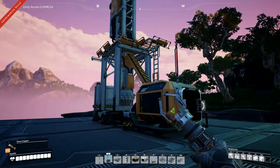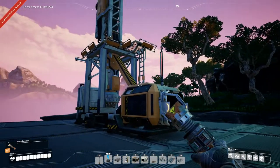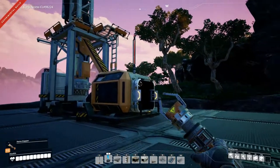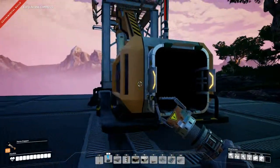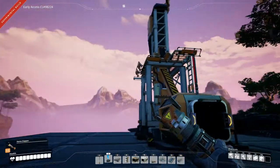Hey everyone, I'm Nog, and welcome back to Satisfactory. Last time we unlocked tiers 3 and 4 by sending our stuff with the space elevator, and we also unlocked coal power. Right here we have a coal miner which will produce 120 coal per minute as soon as we hook it up.